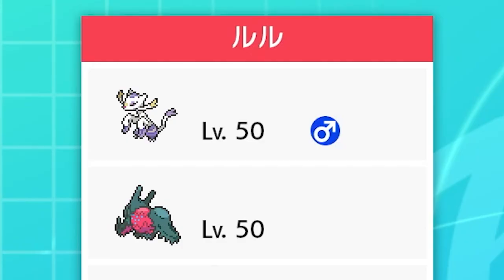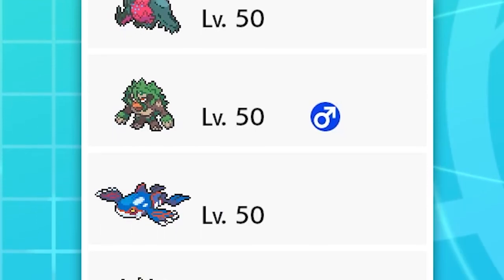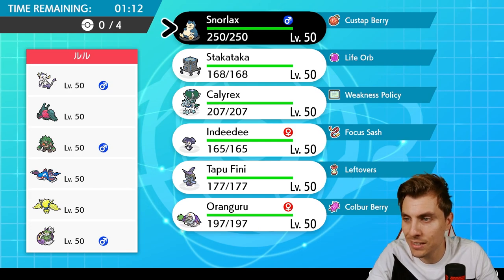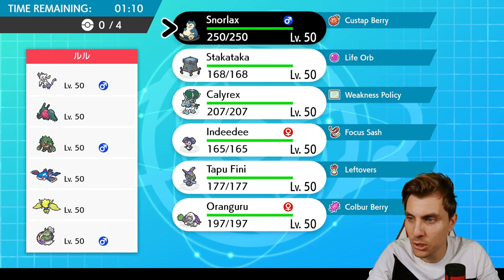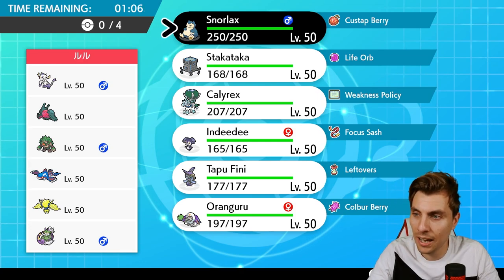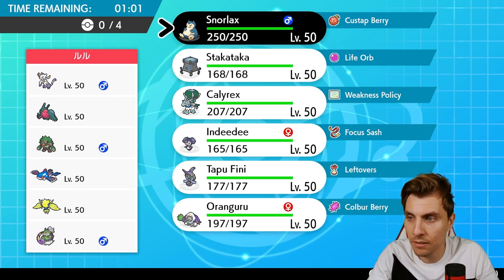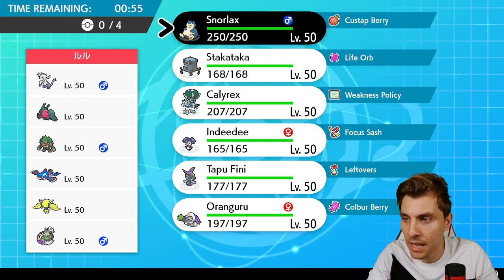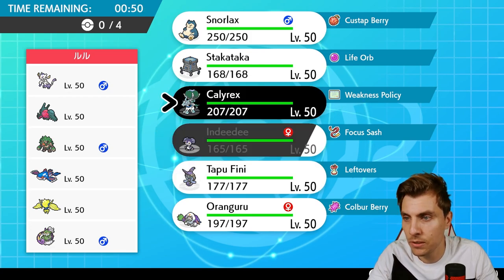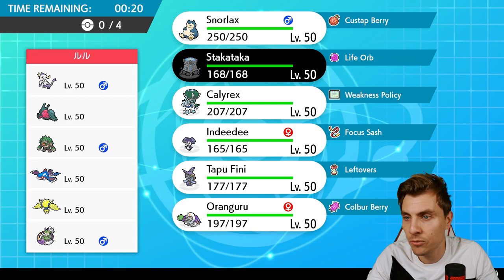Our first opponent is playing Mienshao, Regieleki, Regidrago, Rillaboom, Kyogre, Regieleki, and Tornadus — a pretty standard Tornadus team, but the inclusion of Regidrago makes it a little different. Mienshao can avoid Fake Out pressure and does put pressure on the board, and it has access to Wide Guard which can cause us a few issues. The main thing for us to concentrate on is trying to get our Trick Room set up.